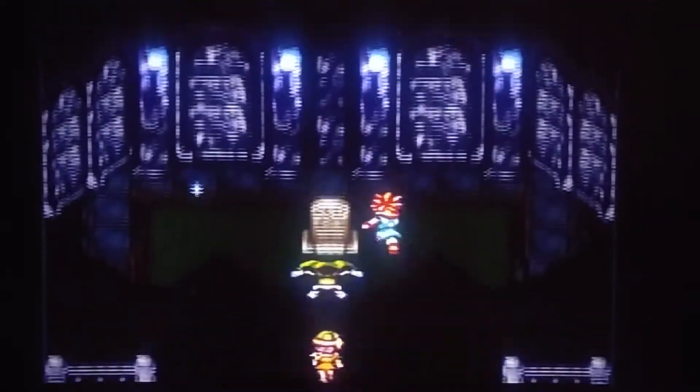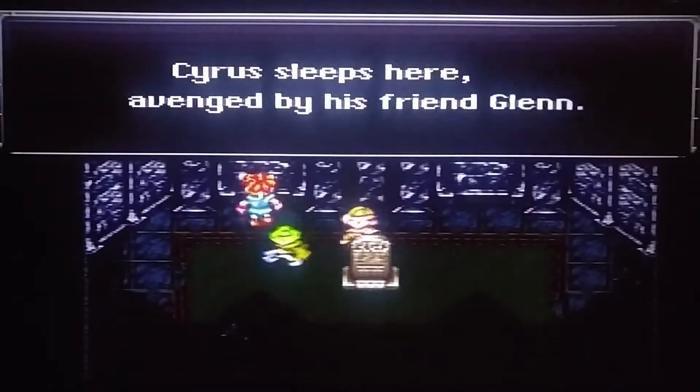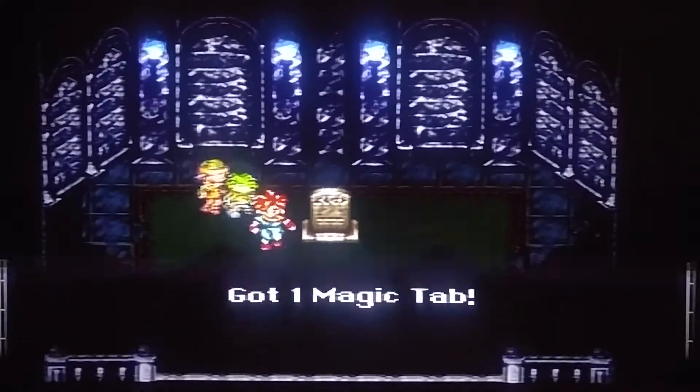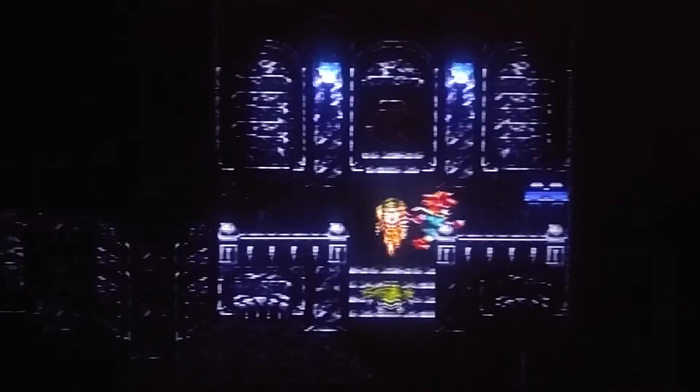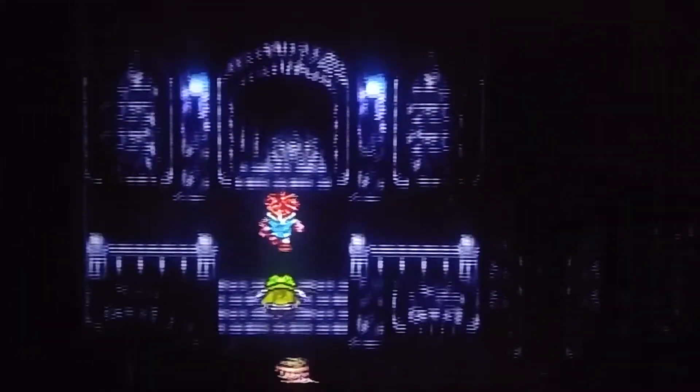And look at what we got here - a treasure box. So we'll open up the treasure box and get ourselves a Hyper Aether. I love the inside of these treasure boxes - the colors on them and stuff. And there's a tab in here. So we got ourselves a magic tab. I love the inside color on those treasure boxes - whoever decided to make it like a nice velvet blue on the inside, kudos.